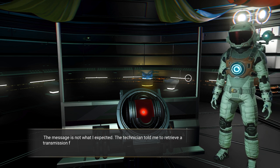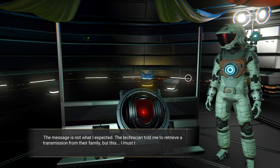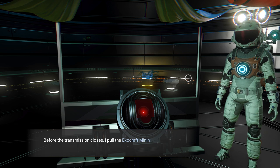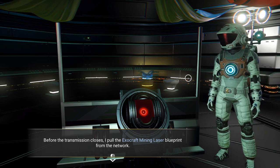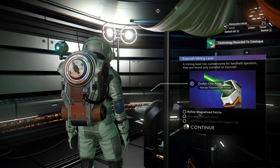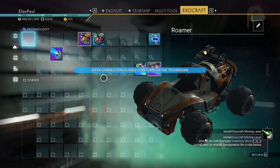The message is not what I expected. The technician told me to retrieve a transmission from their family but this... I must return and decide what to do before the transmission closes. I pull the exocraft mining laser blueprint from the network. What a horrible thing to have to deal with. I'm going to install this right now so it's taken care of.